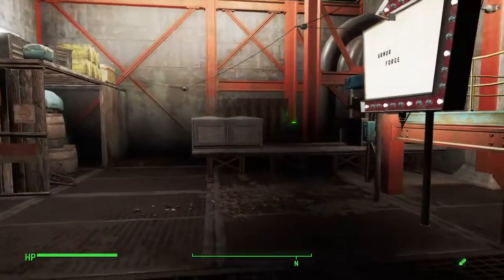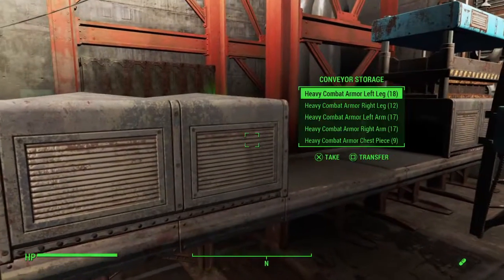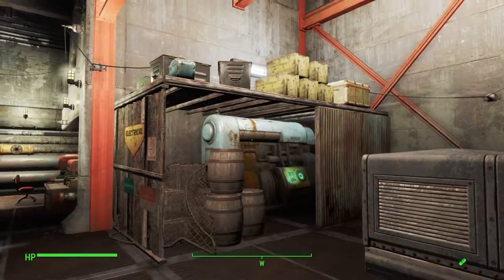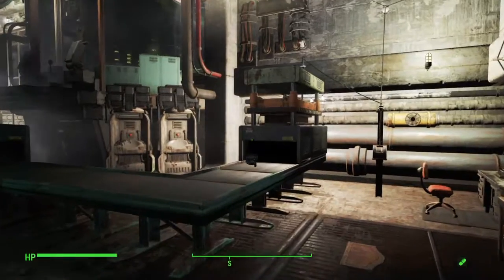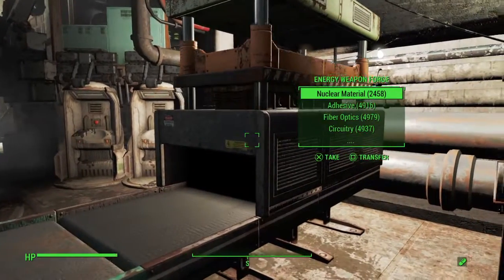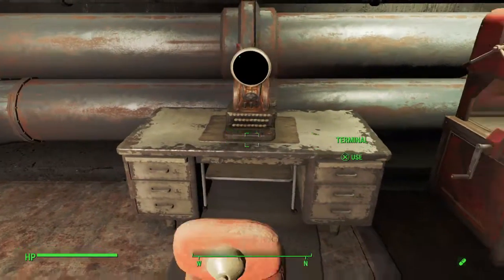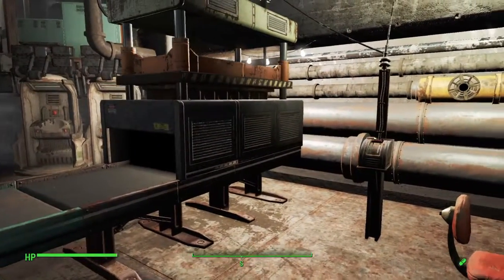Coming back over here we've got the armor forge kicking out some heavy combat armor. The generator is set up to power everything. Over here we've got the energy weapon forge kicking out some plasma rifles. I've got everything run off of this one terminal here — I rug-glitched it into a desk, which I thought made it look a lot better than just the little stand it sits on.